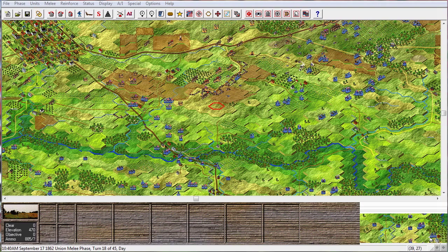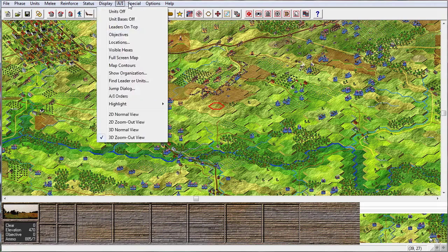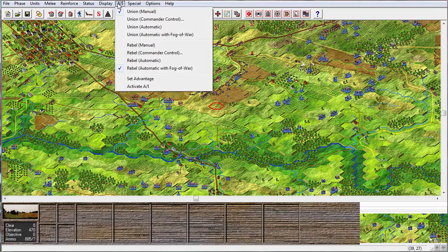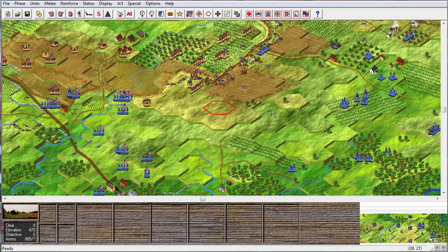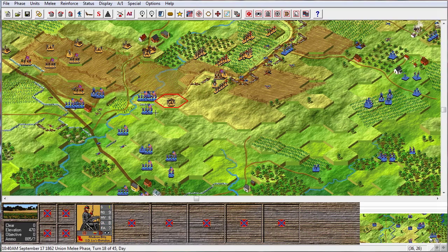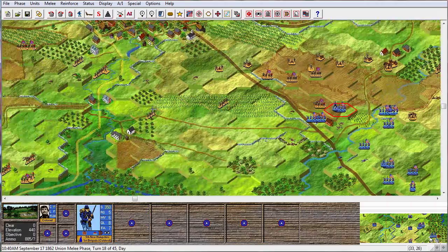Hello everyone, welcome back to Let's Play Battleground Antietam. Alright, so we were in our melee phase, or the end of the melee phase. We tried to melee this unit and it totally failed. But it's disorganized, so it might actually just quit on us, which would be really totally awesome.